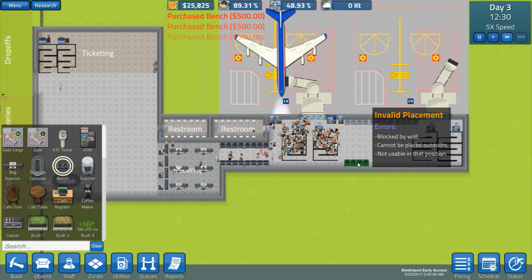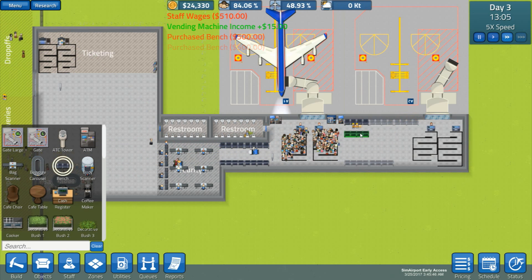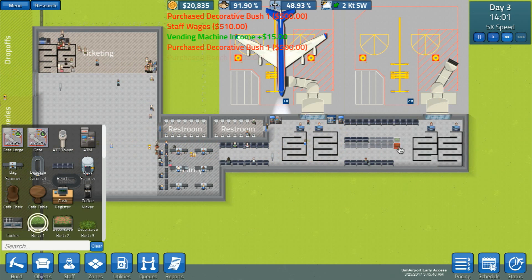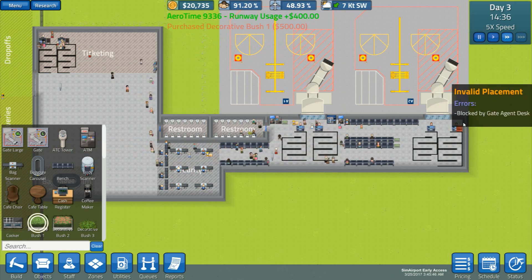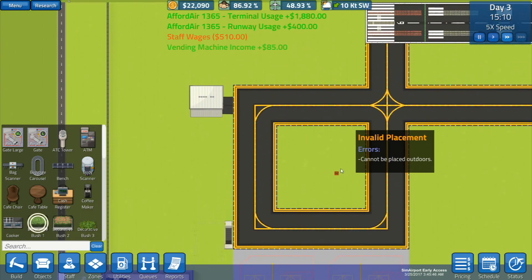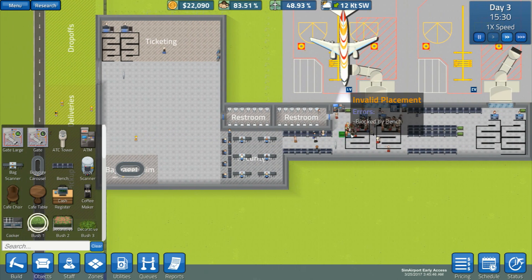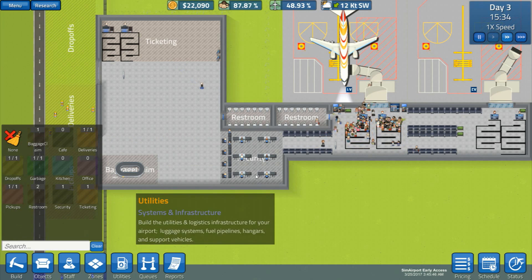Here's our first plane! Okay they're all coming in. You can pretty things up with plants and stuff - might put a few down. So that plane came and left. There's the next plane - let's actually slow this down a bit. We'll watch everyone coming through. We're only using one gate really right now. You always get money as a plane lands as well.